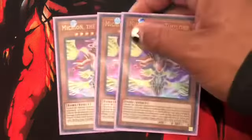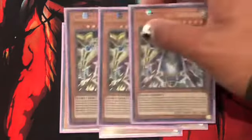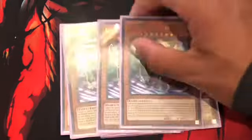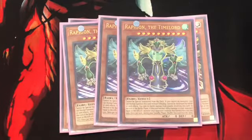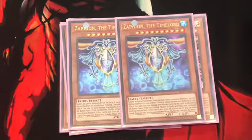For the monsters we run: 3 Mithion — at the end of the battle phase, if this card battled an opponent's monster, halve your opponent's life points. 3 Sand Neon — end of the battle phase, if this card battled, inflict 2,000 to your opponent's life points. Raffion — if this card battled an opponent's monster, end of the battle phase, inflict damage equal to the highest attack of the monster this card battled. Zaphion — end of the battle phase, shuffle all cards in your opponent's spell and trap zones back into the main deck.